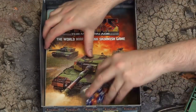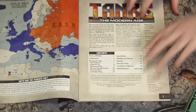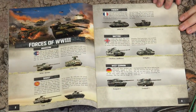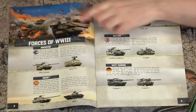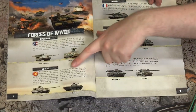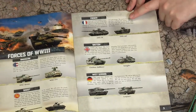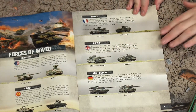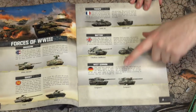We also have the rulebook, which features a nice big world map showing our factions and which vehicles are available. For the Americans: the M1 and the M901 ITV. Soviets have the T-64 and the BMP. French have the AMX-30 and AMX-10P. British have the Chieftain and the 432 in Swingfire configuration. And the Germans have the Leopard 2 and Leopard 1 — I think the Germans are getting the best deal, getting two tanks.